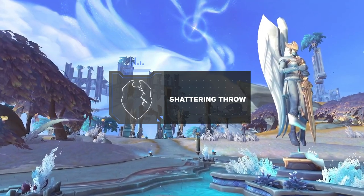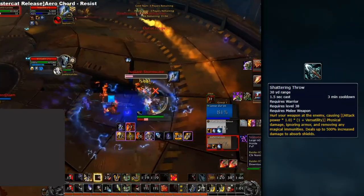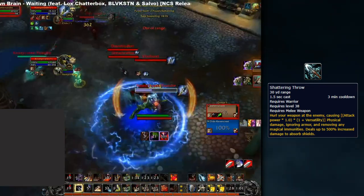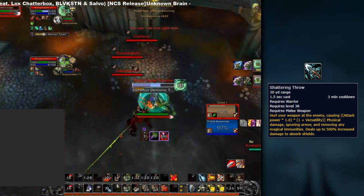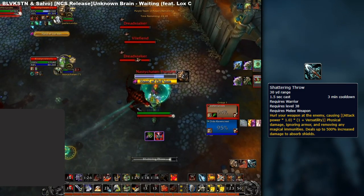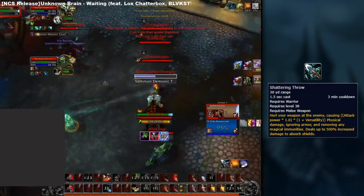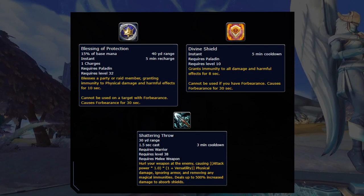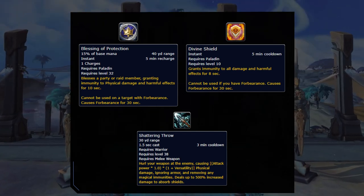In Shadowlands, warriors have been reintroduced to the return of Shattering Throw. This ability can get rid of immunity effects — being Ice Block, Divine Shield, and Blessing of Protection if left uninterrupted. It has also been given an additional added effect, dealing 500% extra damage to players with Absorb Shield effects. This works extremely well against Life Cocoon or the last shield of a Disc Priest's Rapture. You want to be careful watching the warrior's cast bar in case they make an attempt to rip off the shield and slay your partner. As for Paladins, if you are going to use Bop or Divine Shield, you could look to Line of Sight the warrior's Shattering Throw, denying its use.